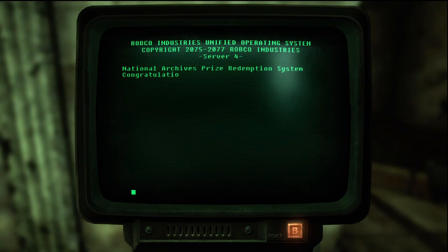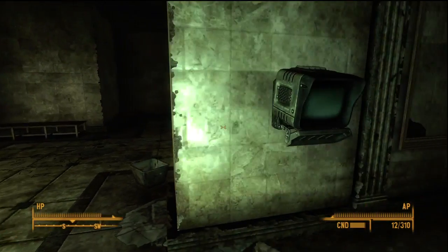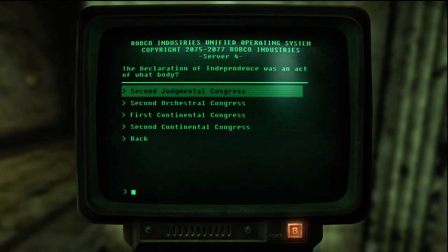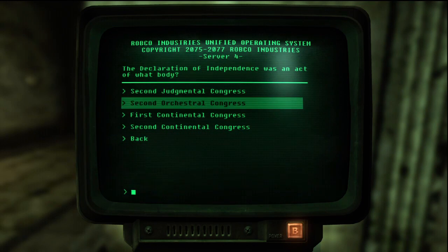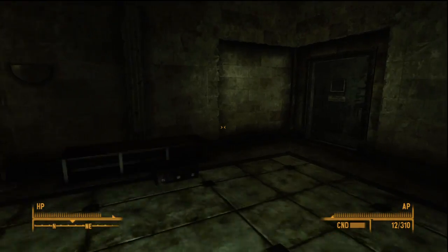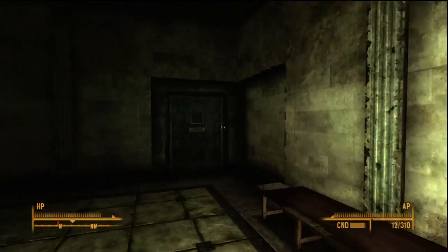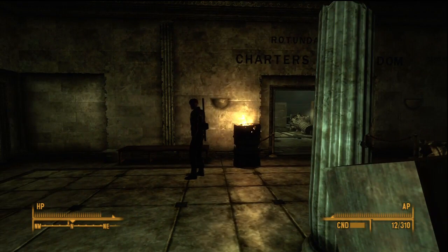Prize Redemption Terminal. Congratulations - I need to collect all the vouchers to get the prize. Guess and win. Answer all eight questions correctly and win! What - the Declaration of Independence was an act of what body? First Continental Congress. Incorrect. Oh, for God's sake. Screw you, machine! This ain't no game show. I can go through there - through the rotunda - or down the sides. I'm completely lost. I'll see you soon.